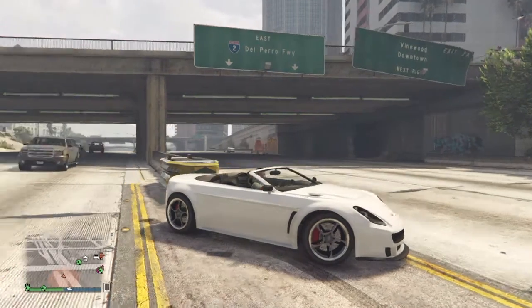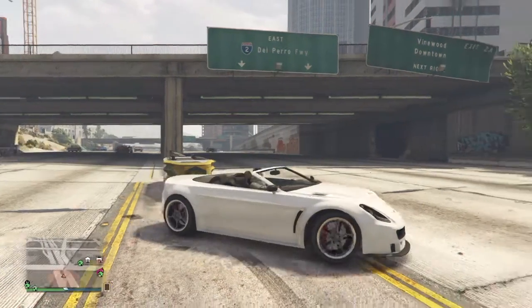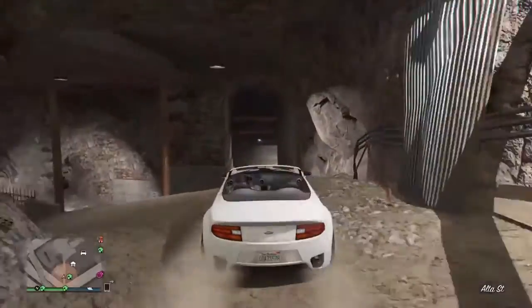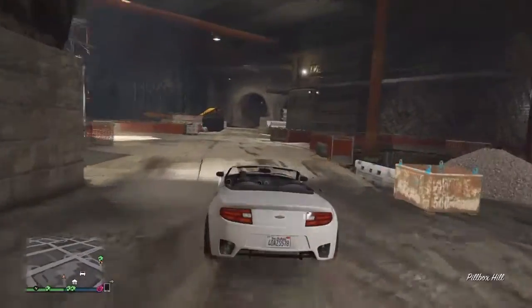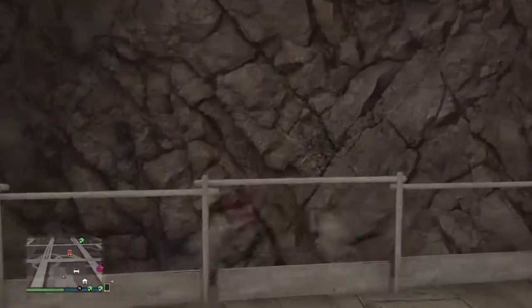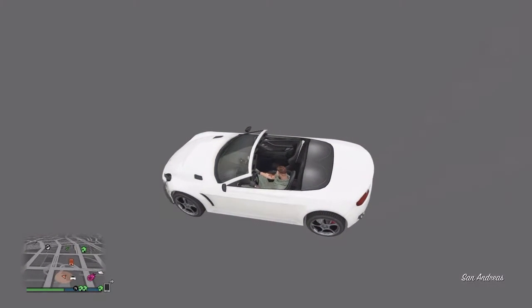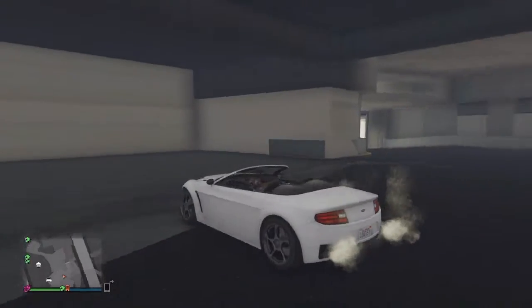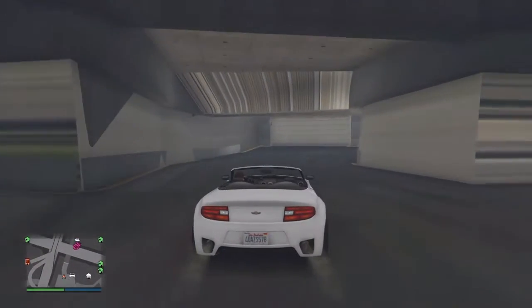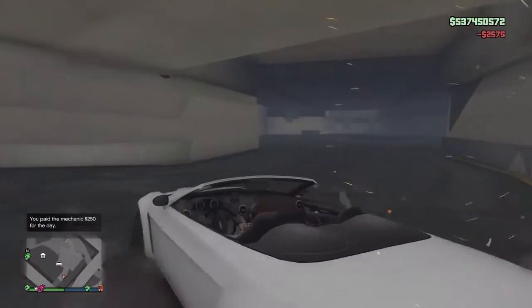East Del Perro, Freeway, okay — Vinewood, Downtown. Right there. So you get in here, just drive straight forward, come over here, get a little bit right, and go with the car slowly into the wall. Stay in front of the road as shown on the left of the radar. It's not modded or anything, just a little wall glitch — I thought it was pretty cool.